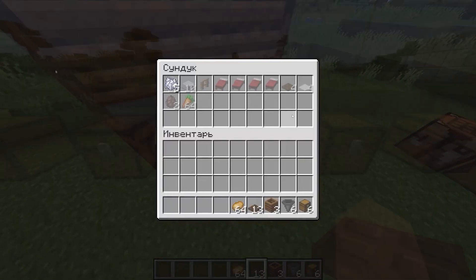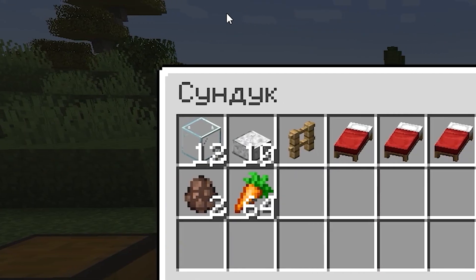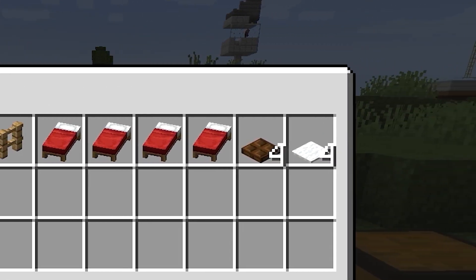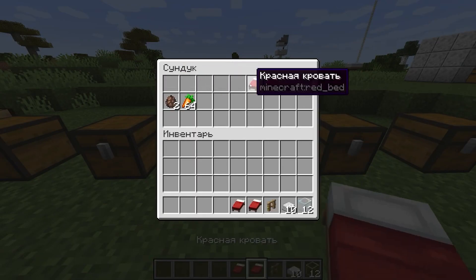The penultimate farm — because today I'm showing you four farms — will produce villagers for you, which is very convenient and pretty cheap. For it you will need 12 glass blocks, 10 of any semi-blocks, one fence, four beds, four hatches, four carpets, two villagers, and also carrots.